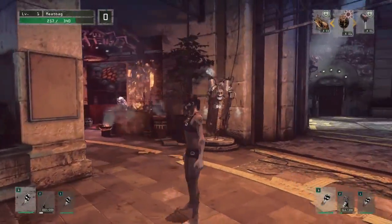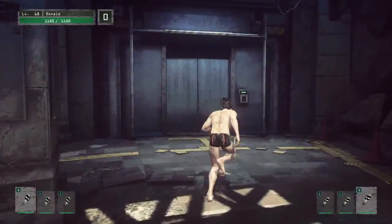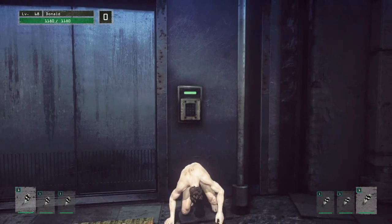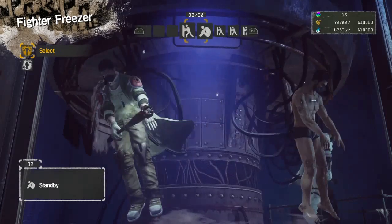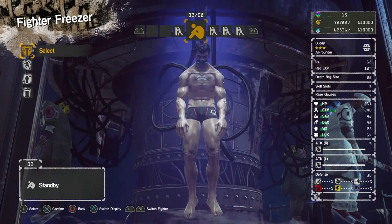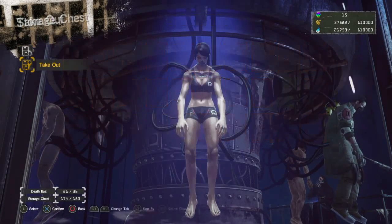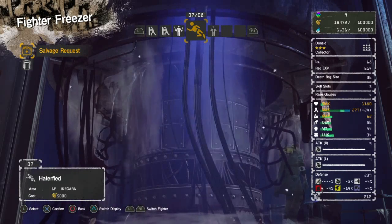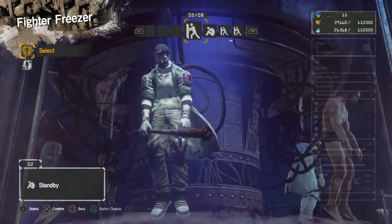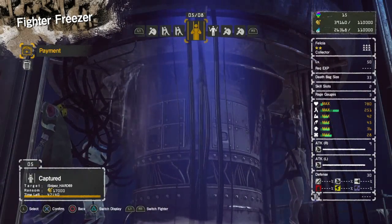Next, we'll go over your base of operations: the waiting room. This is your hub area, providing you with various different services. Let's start from the right and work our way around. First up is the Character Freezer. In here, you can perform various actions for your fighters, such as renaming them, moving their equipment, swapping them out, and creating new ones. You can also trash any character you won't be needing anymore, which gives you some extra currency. You can check up on the status of any characters not currently in the freezer — so if they died in the tower or have been captured, you can find out. Lastly, you can pay a fee to bring a character's body back if they were killed, or pay a ransom fine if they've been kidnapped.